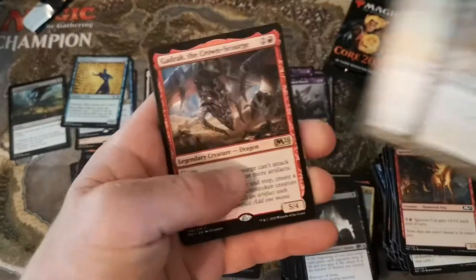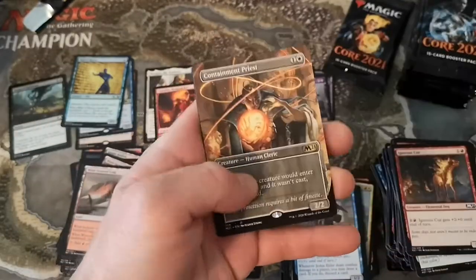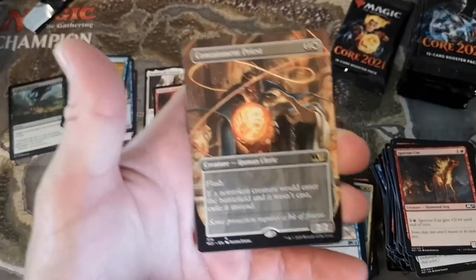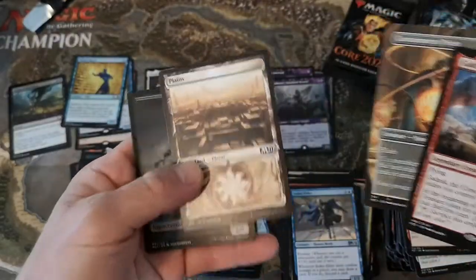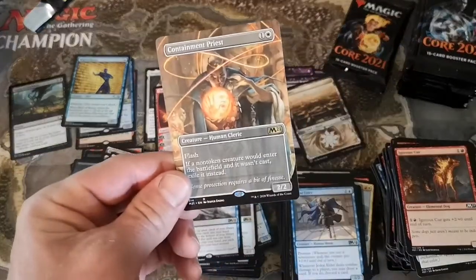Oh I think we got something here - I saw some extended art in the back. Teferi's Tutelage, another Gadrak, and there's something spicy - what is it? Containment Priest alt art - showcase, or borderless? I think it's borderless actually. It's totally different from the regular art.